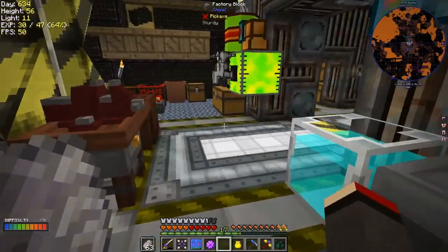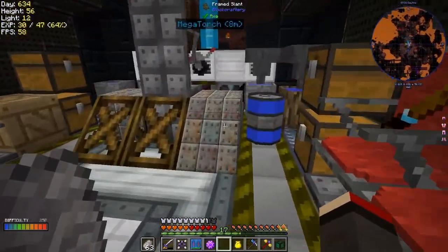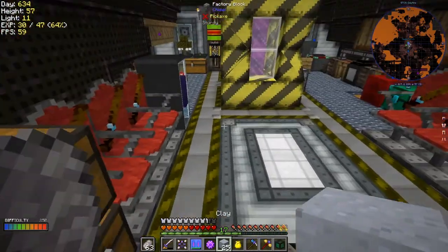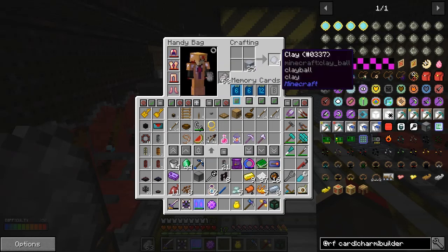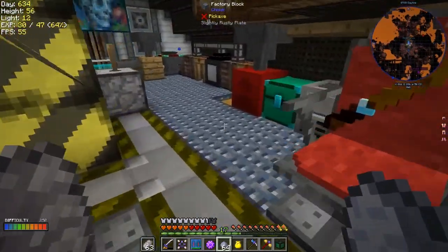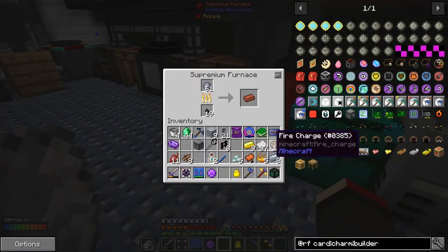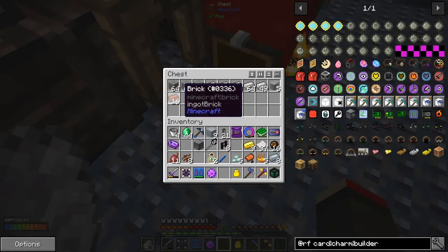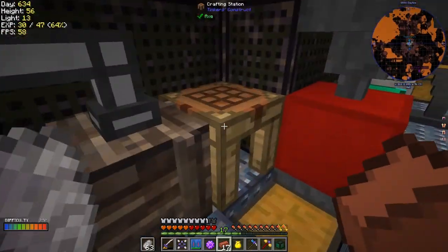Bricks is probably going to be the next thing — we've only got five bricks in there. We'll make some more bricks quickly. I made some dust and put some dust in here — we've got 25 of those things which we can simply craft down. Let's do six, get 64 of these. Put those through the oven — it won't take a jiffy in this oven, it's pretty impressive. We need 16 of these, and then we can do bricks.